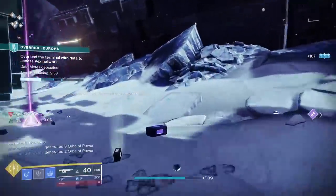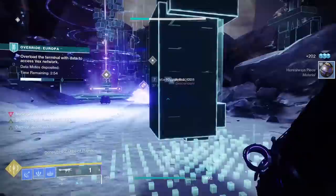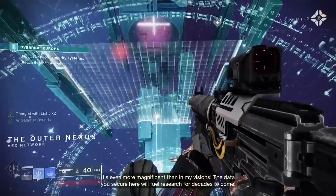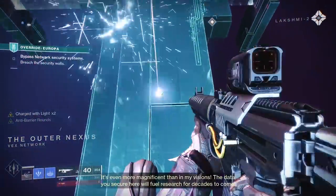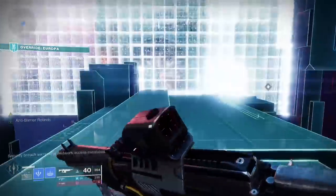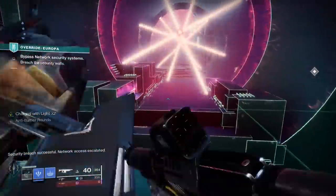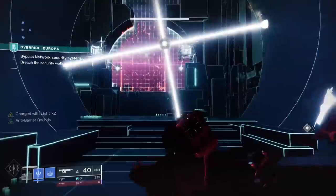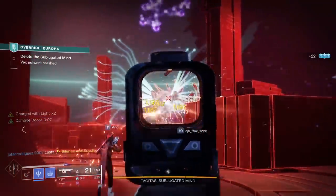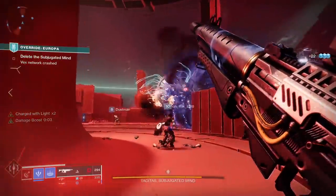Rinse and repeat until you've done the little hacking thing three times in a row. After the third hack, a big hole will open up in the floor and you teleport into the vex network. Now it is jumping puzzle time. The first few times might be a little bit challenging, but there's only a few variations — you'll get the hang of it. At the very end, you'll fight a boss. It won't be difficult, but it will be damage gated, like you were expecting anything different with Bungie.